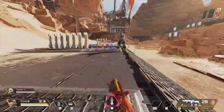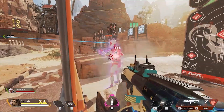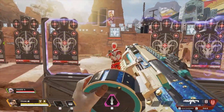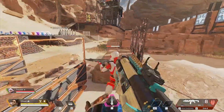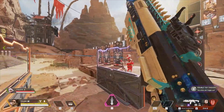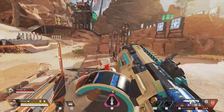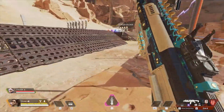We're back apes. We're going to showcase the EVA-8 here. 56 body, 72 head. Behind Rampart: 64 body and 80 head — absolutely incredible. Now we're going to throw that Double Tap trigger on: 112 body. We're going to look at that headshot — 144 headshot. I was honestly not expecting this.